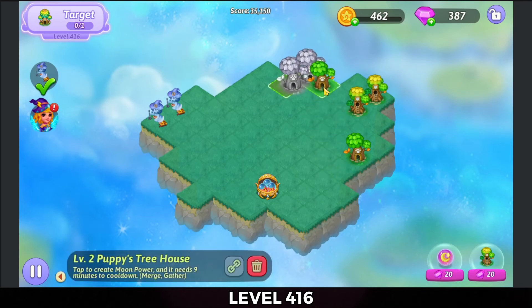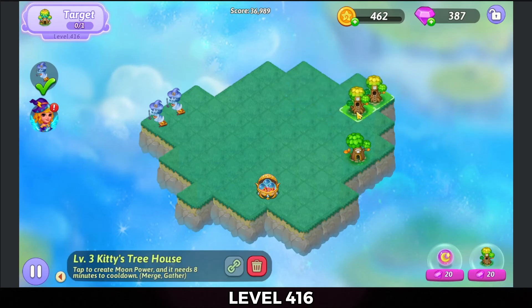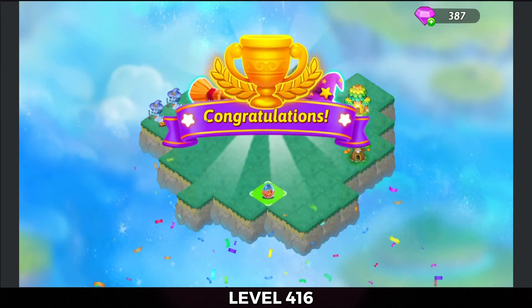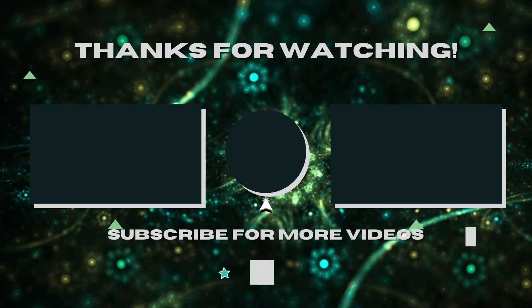Merge those puppy treehouses there on the top, and merge those kitty treehouses. And that's the level without even using the nest. I will see you next time. Bye for now. Bye.